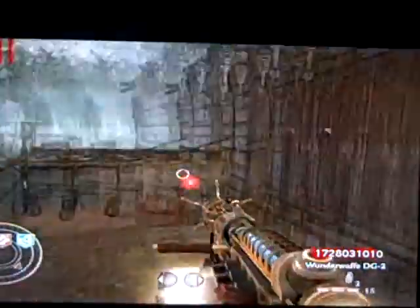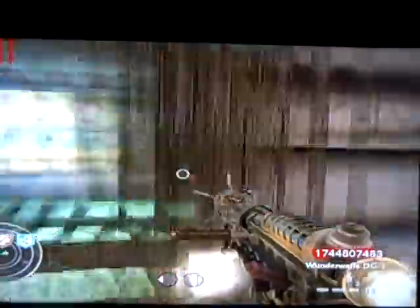The easiest way to kill yourself is with the Wunderwaffe. You can pretty much do the auto rounds if you're outside in an area where you're kind of locked down. There's Triple Tap — it's pretty crazy. If you jump in the air and shoot guns, you will float away and will eventually fall off the map and die.